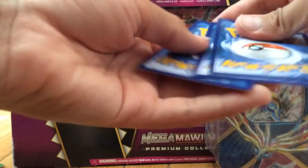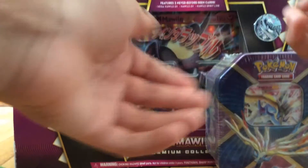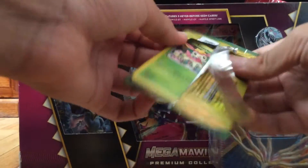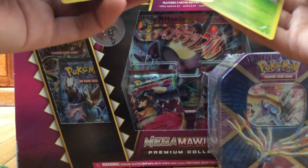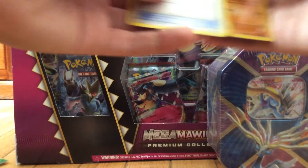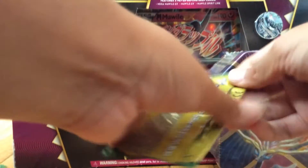So we're getting rid of that card and moving on. We have a Cofagrigus, a Special Energy, and — I'm really bad with the name, but don't judge me — Carnivine. So this is our last few packs. A Carbink and a Sealink. It would just be cool if we got the Aerodactyl, but no.